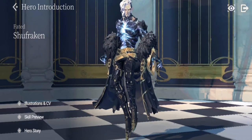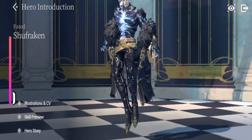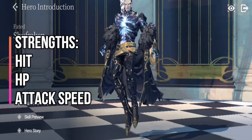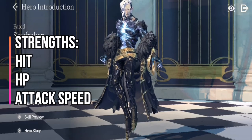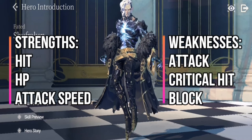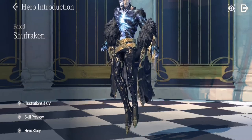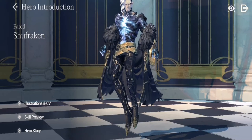Shufraken has average stats — he doesn't have really high or really low stats. His strengths are his high hit rate, above average HP, and above average attack speed. His weaknesses are his low attack, low critical hit, and below average block.